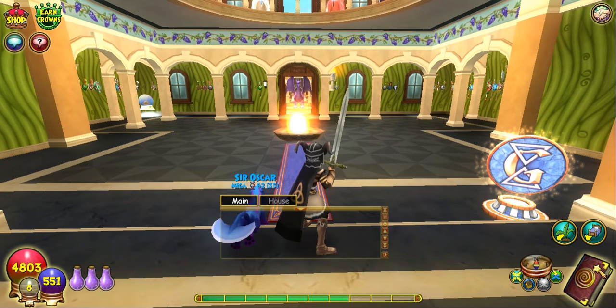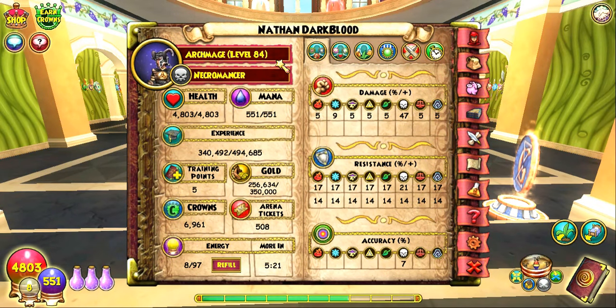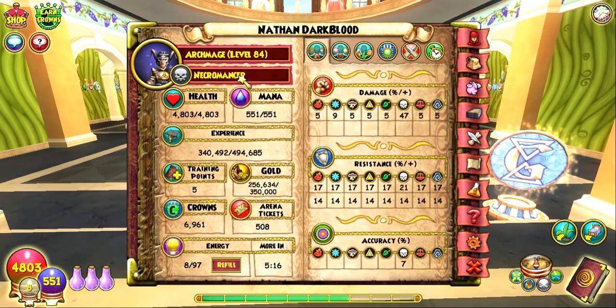Let me go to my character real quick. I'm a level 84 Necromancer. There's Ice, Storm, Death — which is the character I have — Life, Myth, Balance, and Fire. So there are seven different types or elements that you can choose from for your character.